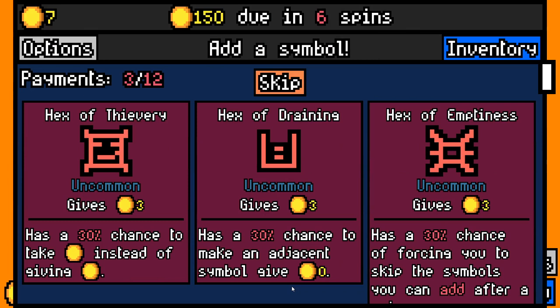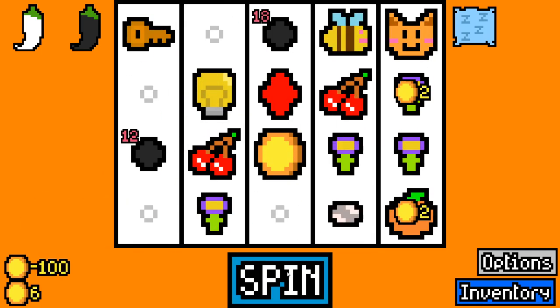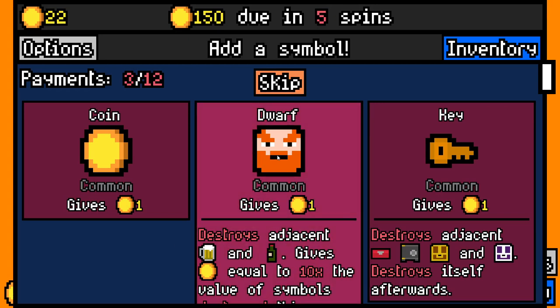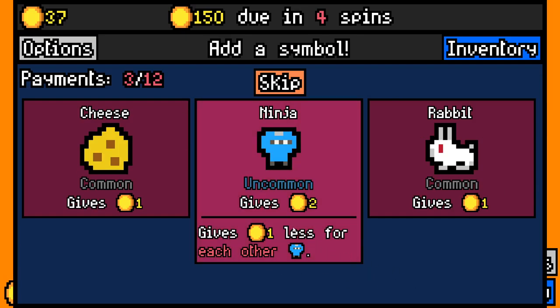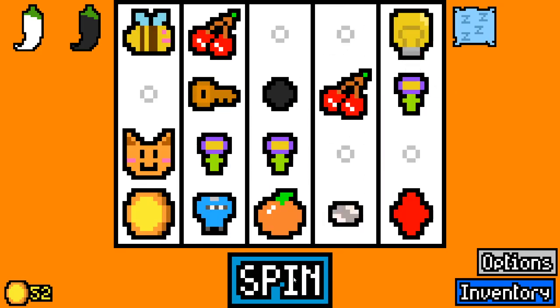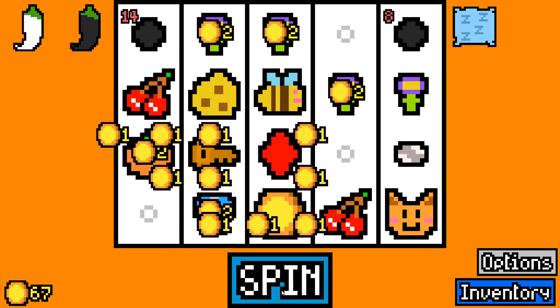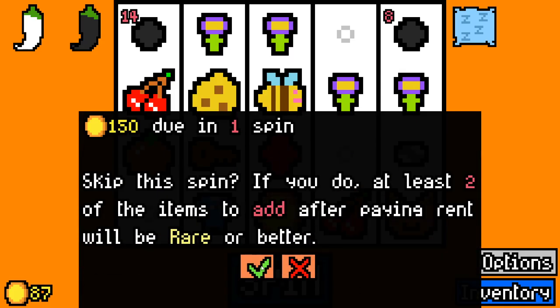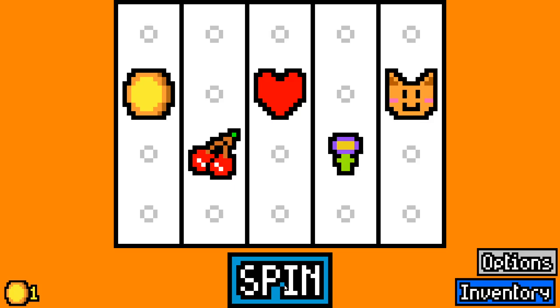We'll take another Curl. We're getting enough money at the minute to definitely pay rent, so we don't have to worry about that too much. Three hexes — one has a 30% chance to make adjacent symbols give zero, another has a 30% chance of forcing you. I don't want any of the hexes. Let's take the Comfy Pillow again, because we might be able to get some skips. I'm going to keep skipping until we get Flower synergies. It's kind of risky taking skips so early, but I like to risk it and try and get the synergies. Sometimes the game just does not give you what you need. We're way off rent — yeah, we've lost. We lost by a landslide there, we're just not getting the synergies we need.